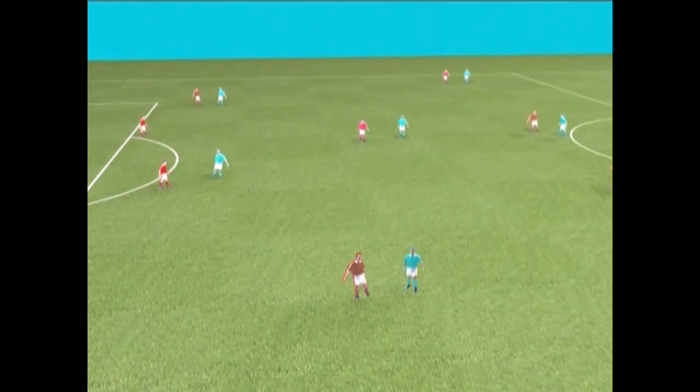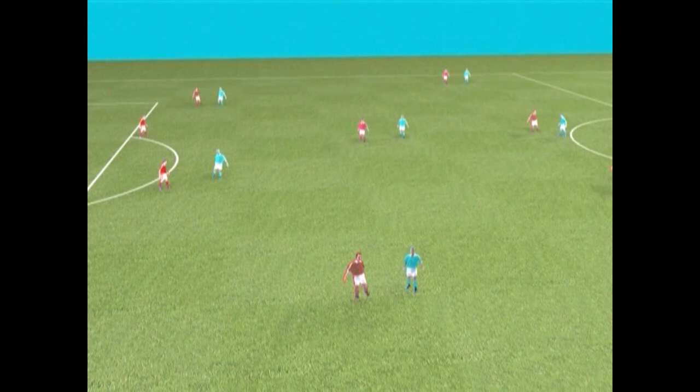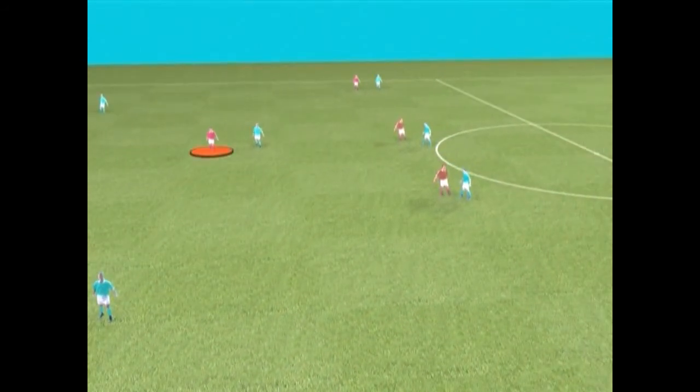The defending team positions itself as follows: two wingers, one on the right and the other on the left, and a defensive midfielder.